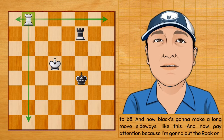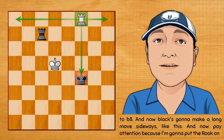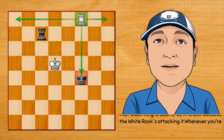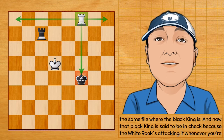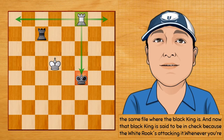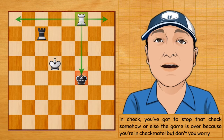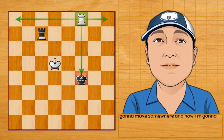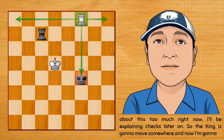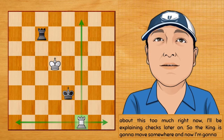Black is going to make a long move sideways. Now pay attention — I'm going to put the rook on the same file where the black king is, and now that black king is in check because the white rook is attacking it. Whenever you're in check you've got to stop that check somehow, or else the game is over because it's checkmate. But don't worry about this too much right now — I'll be explaining checks later on.